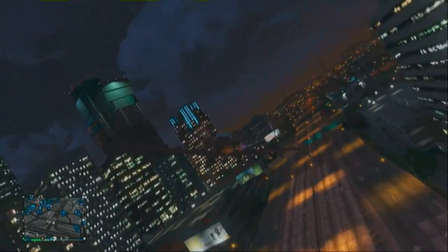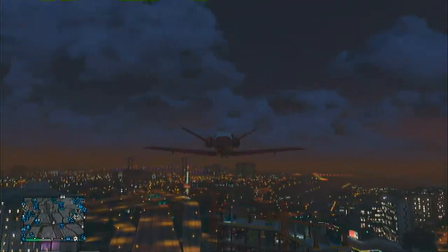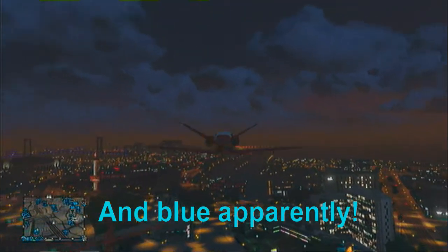Once you've bought it, you can request it from Pegasus and it shows you where it is on the map. It comes in various colors — I've seen it in red and yellow so far, but I'm sure there are more colors available.